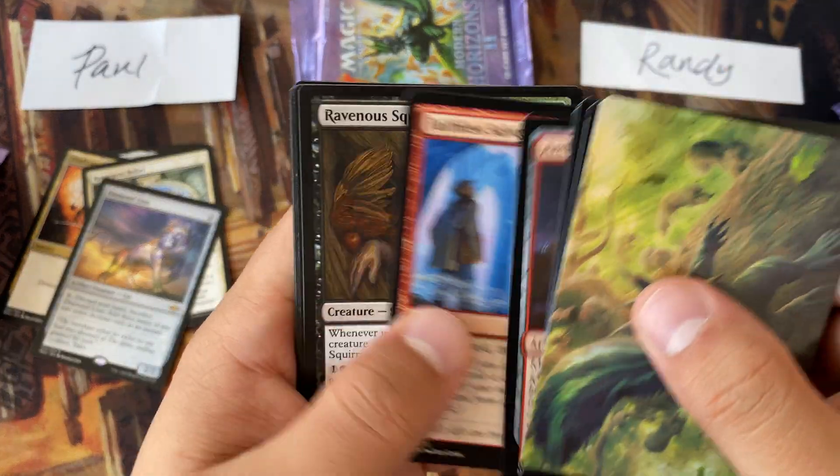Randy, back to you. How many fetch lands are we going to get in this box? We've typically had some really good luck with fetchlands. We got the Glimmer Baron and a Nykthos Paragon. Counterspell — that's like a dollar — as well as nothing else in that pack. Then we got Obsidian Charmaw as our rare and Sythis, Harvest's Hand. Not a bad rare.